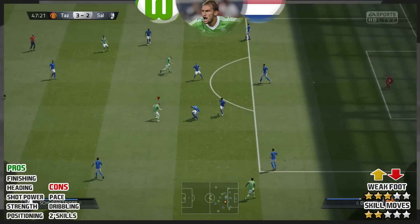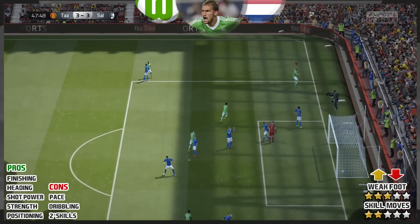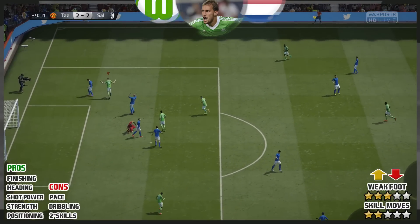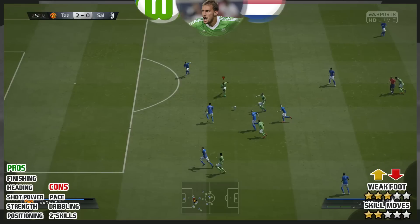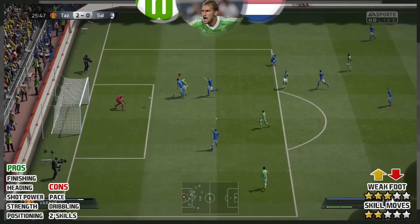His heading — he wins every single header. He's 6'5" tall, heading accuracy 99. This guy is ridiculously good in the air. Shot power is great as well; if the goalkeeper stands behind his shot, he's getting put in the back of the net. His strength is great — he can hold off opponents, bring your teammates into place. So his hold-up play is fantastic.